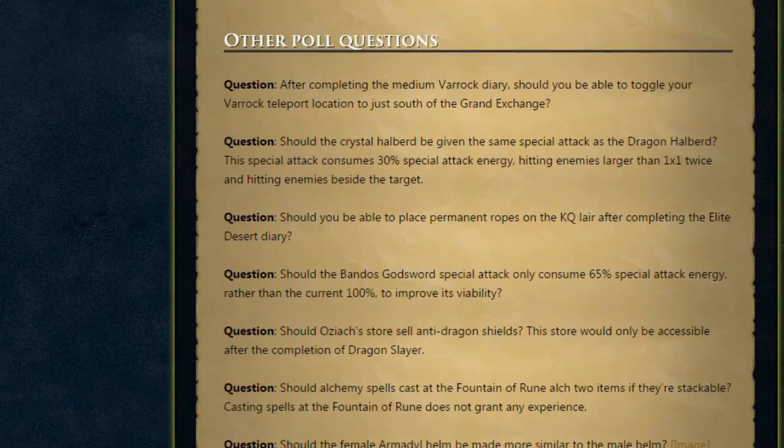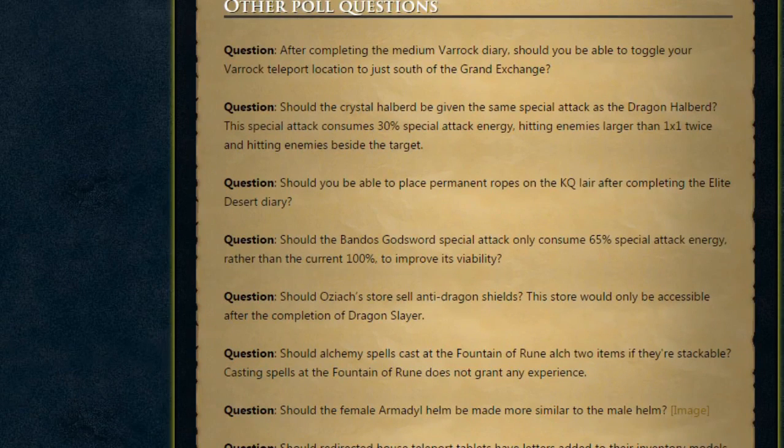And finally, the other poll questions. After completing the Medium Varrock Diary, should you be able to toggle your Varrock teleport to just south of the Grand Exchange? I'm not really a fan of that — partially because I'm not a fan of the Grand Exchange, but mostly because it's just too convenient when there are already close teleport locations like Varrock, Edgeville and the Gnome Tree. Should the Crystal Halberd be given the same special attack as the Dragon Halberd, consuming 30% special attack energy, hitting enemies larger than 1x1 twice and hitting enemies beside the target? Should you be able to place Permanent Ropes on the Kalphite Lair after completing the Elite Desert Diary? It is a pain getting ropes there, and having the Elite Diary as a requirement is a nice idea.